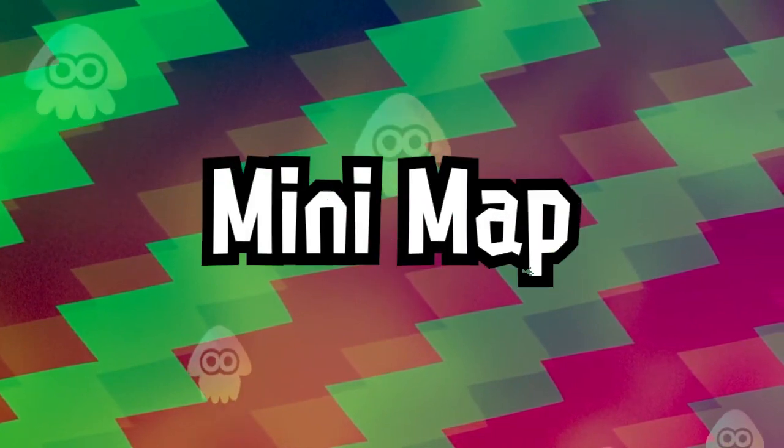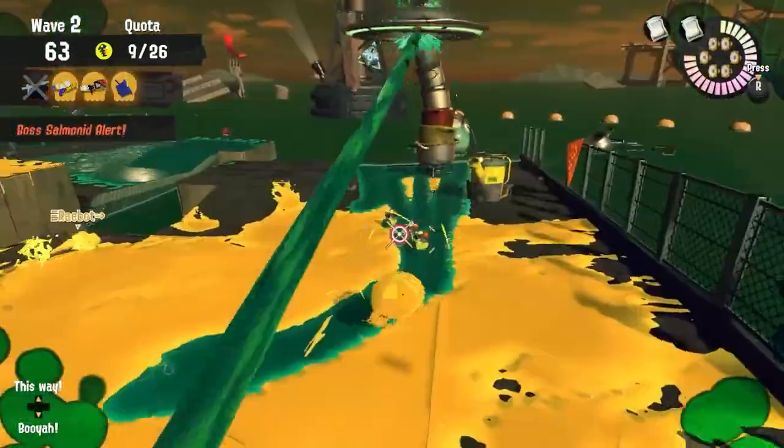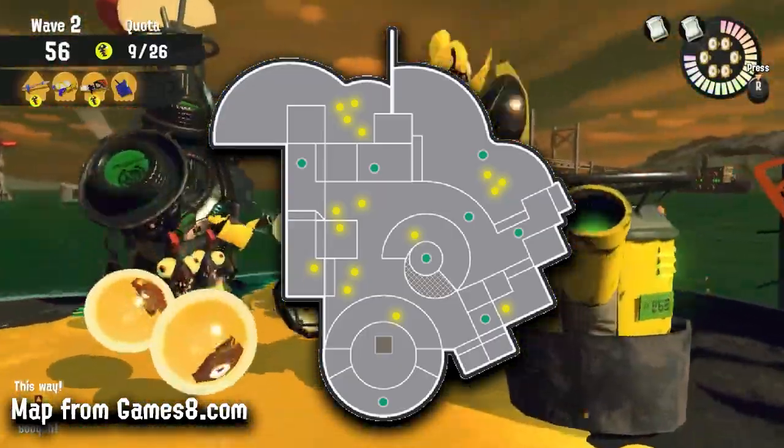Starting off, we have the addition of a minimap. Salmon Run as it is right now lacks a minimap, and I honestly think it'd be great if we had one. The major use of the new minimap would be the ability to see Golden Eggs across the map, in a similar way to how Clam Blitz displays clams on the minimap.